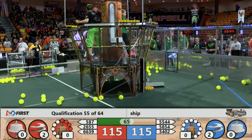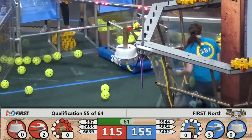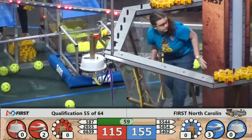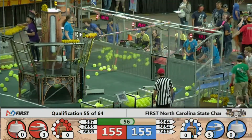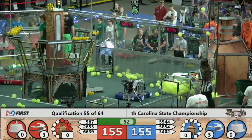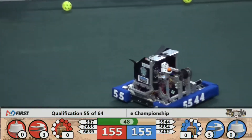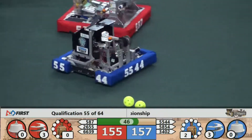We are closing in on one minute remaining in the match. The blue alliance gets rotor number 3 started — that gives them a 155 to 115 lead. Still very much anybody's game. The Glitch team decides to shoot a little fuel, trying to create a little separation, as the red alliance gets rotor number 3 started.